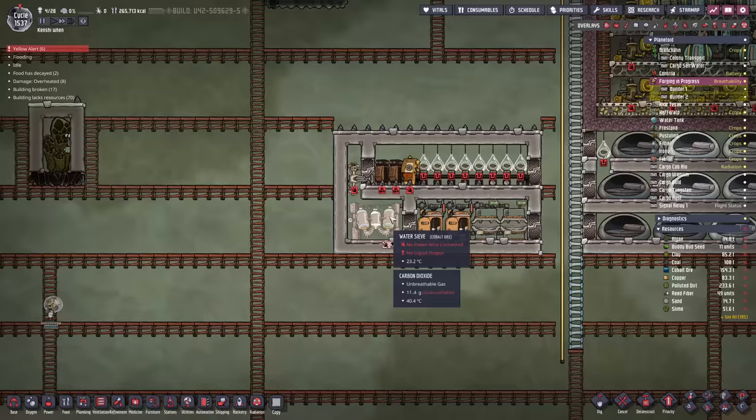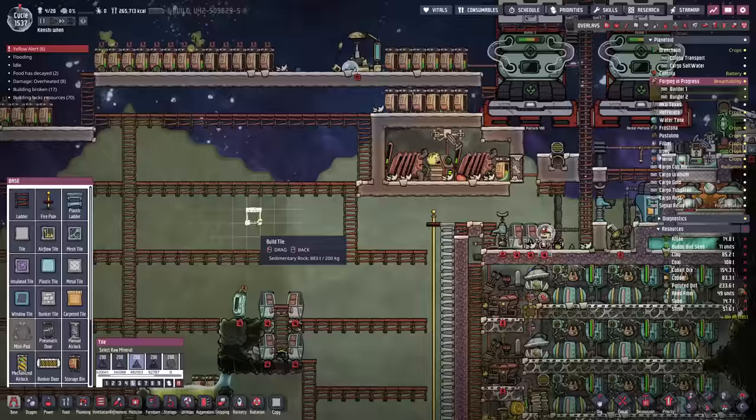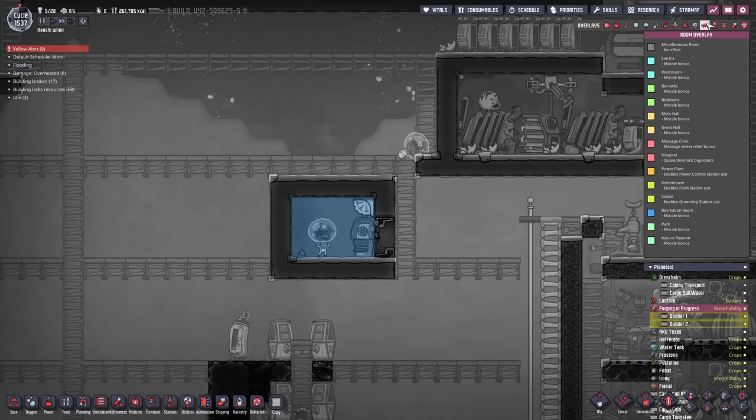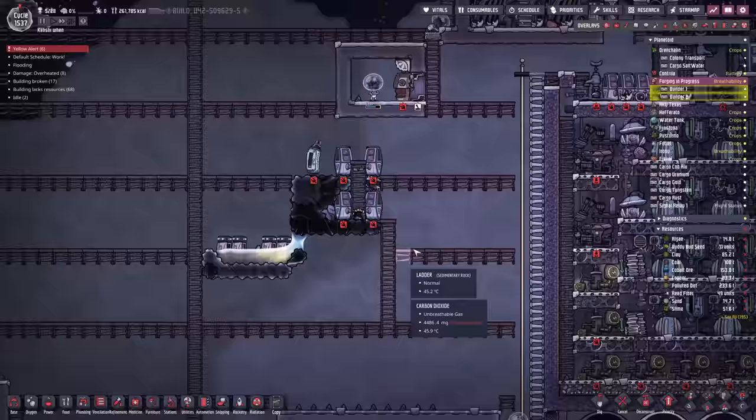Beautiful as that is, we do need to make a minor change here. This dupe is going to relax, and by relaxing I mean they're going over to the mini pod to hang around, which is kind of pointless. Let's make them a quick recreation room here so they have somewhere slightly closer by to hang out during their downtime. Yeah, it doesn't even have to be that fancy. Now they should have somewhere to hang out - they'll stop wandering all the way over. We'll open the door there just to cut down on movement time.